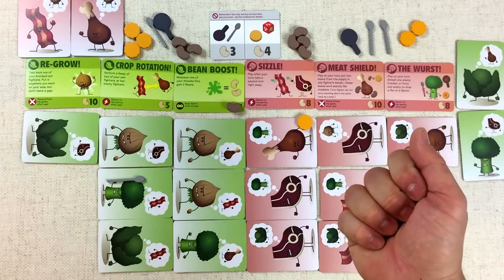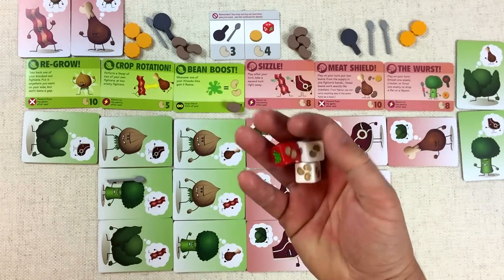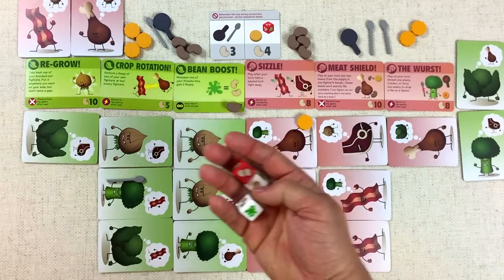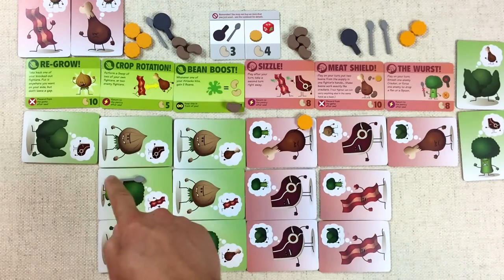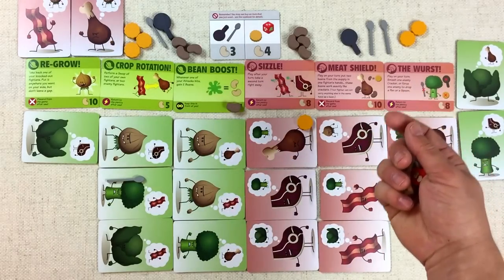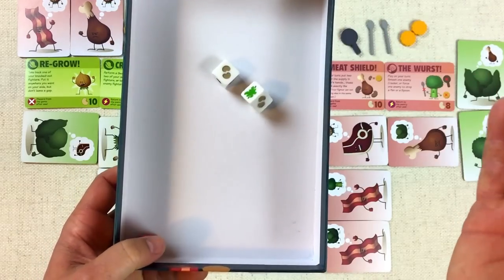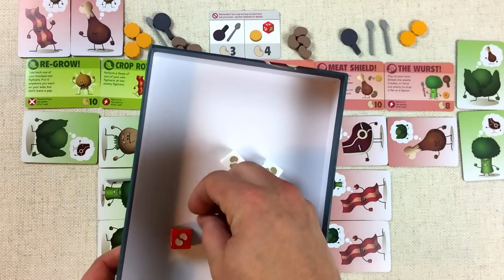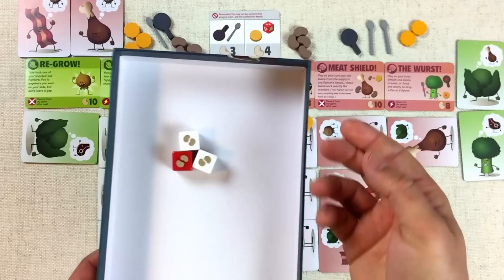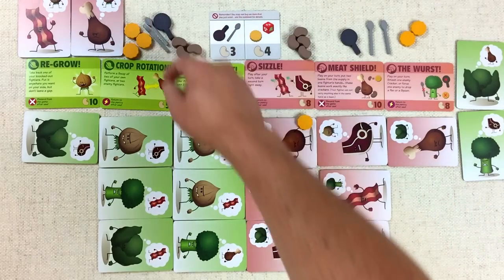It's back to us and we get this extra die for our turn. We're continuing to attack because that's the name of the game and we keep getting bonuses for it. We decide to use the spoon — the broccoli is going to try to attack the bacon. We roll all three dice and oh no — we did not get any splats, but we get six beans as a consolation prize. This little spoon whiffed and missed the bacon, so it goes back to our supply — a bit of a waste, but we do get six more beans.